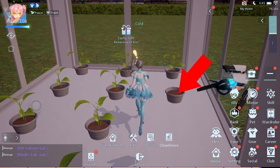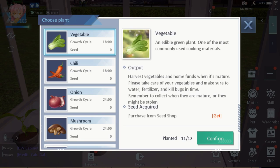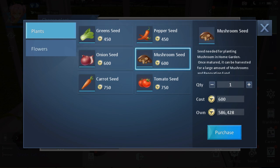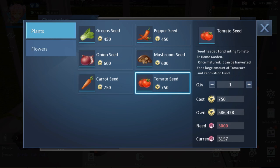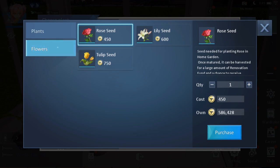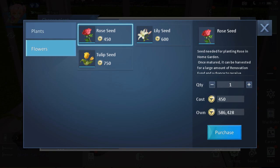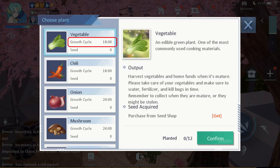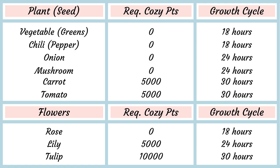To start planting, click on the gardening pot and the choose plant interface will appear. Naturally you'll have zero of each seed, so to purchase seeds just click get. You can choose from six plants and three flowers. However, if you're still starting out or don't have enough cozy points yet, you can only buy from the plant section: green seed, pepper seed, onion seed, and mushroom seed, since they don't require any cozy points. For carrot seed and tomato seed, you need 5,000 cozy points, which you can achieve by putting furniture or decorations in your homestead summing up to 5,000 cozy points. For the flowers section, the only seed you can plant without any cozy points requirement is the rose seed. For lily seed you need 5,000 cozy points, and for the tulip seed you need 10,000 cozy points.